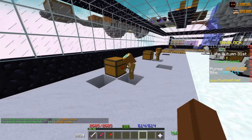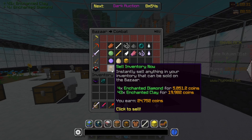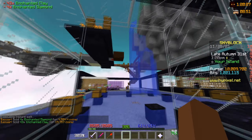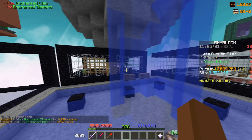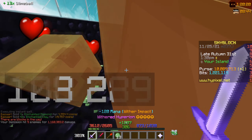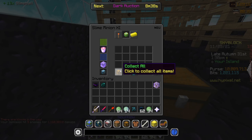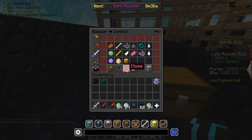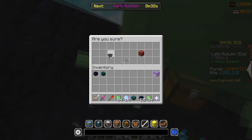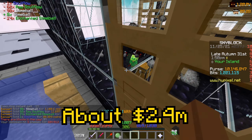We also had a clay minion with a plasma bucket making 24,000. So as you saw, cobblestone is still one of the best minions to use. We also have another minion with a soul flow upgrade, which means it generates soul flow. We collect all, do a quick sell, and that's 57,000 in 11 hours — and this minion is not that expensive.